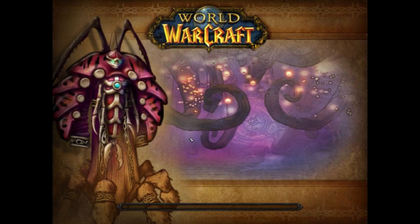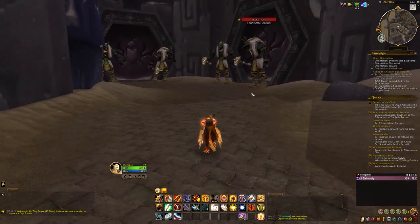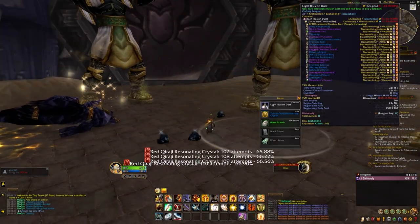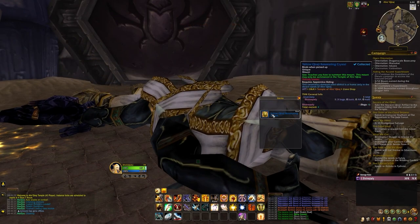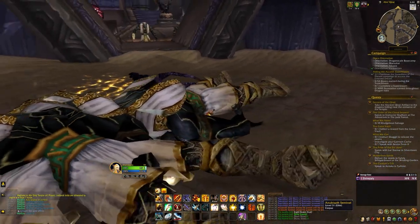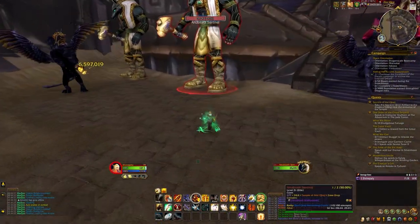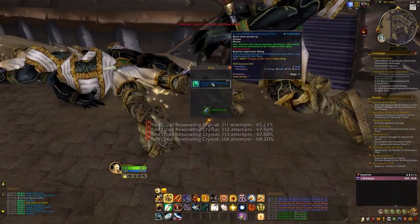The idea here is to kill the mobs in front of the first boss, but not the first boss itself. As you can see me scrolling through, the first one we get is a yellow Karaji Resonating Crystal — that mount is already known because I have one in my bags and they are unique. We go and kill the second pack, and as you can see, we got a green one as well. So that's two of the four.